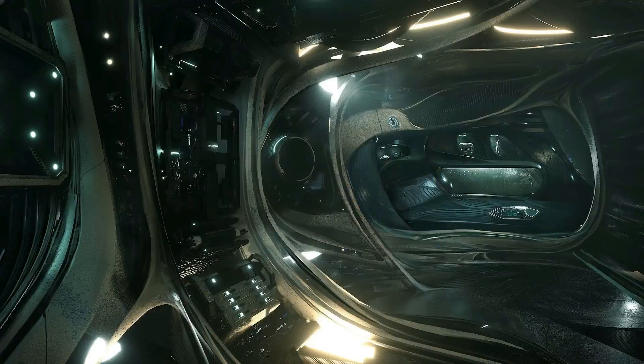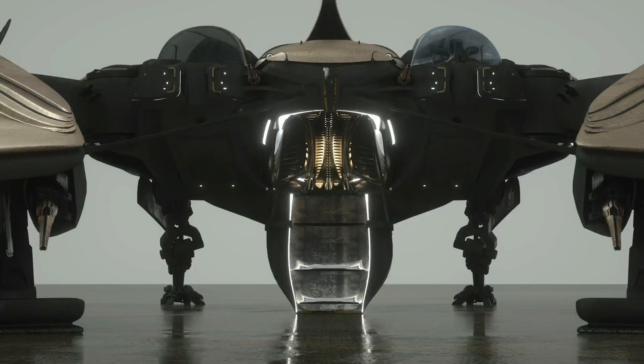As for its weaponry and defenses, it comes with a very strong shield, which is actually stronger than the shield of most fighters in game, especially those of the same size. To counter this very strong shield, the hull of the Defender is very weak. This combination of the strong heavy shield and the weak hull allows it to remain light and have better maneuvering, performing better in a dogfight. However, if you lose your shields in a dogfight, you are probably not going to make it out of the fight alive.